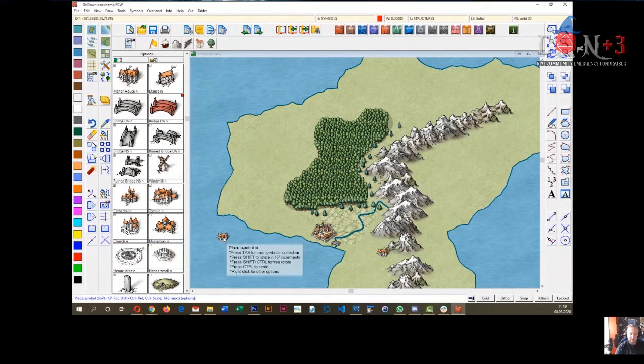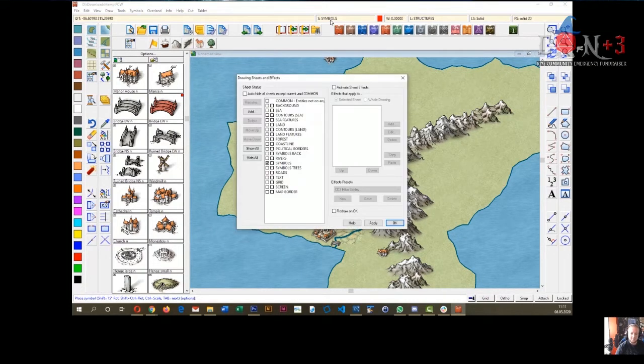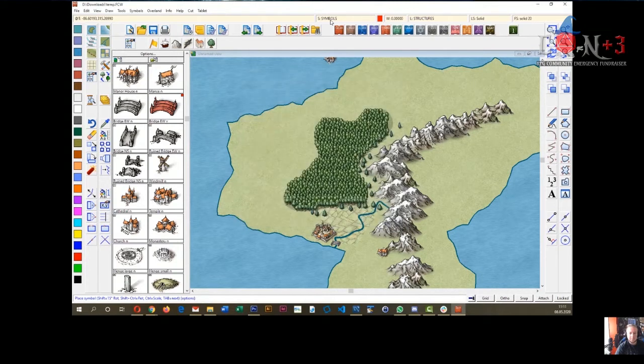I noticed the farmland went into the background automatically. Can the software do that for any kind of layer? Yes, this is our sheet structure — it has a predefined order of things, so textures like farmland go behind rivers. You can adjust all of that yourself and create your own sheets, but the base template is set up so it's really quick and easy to use.